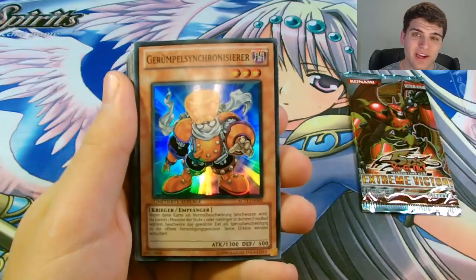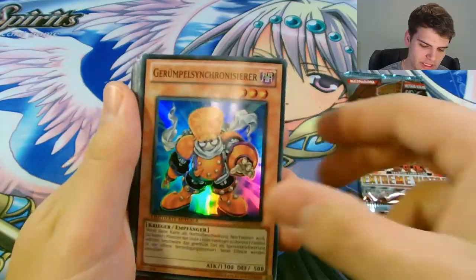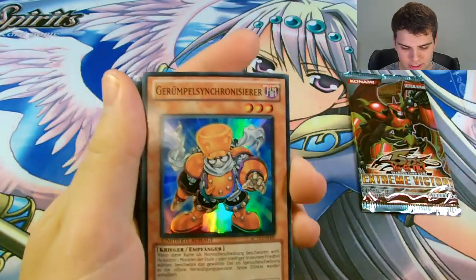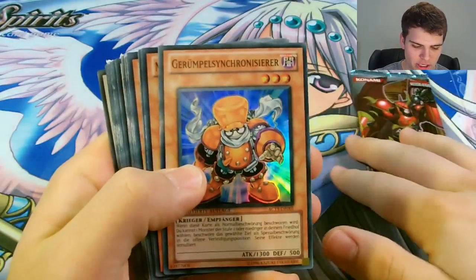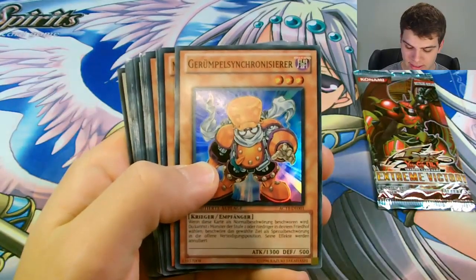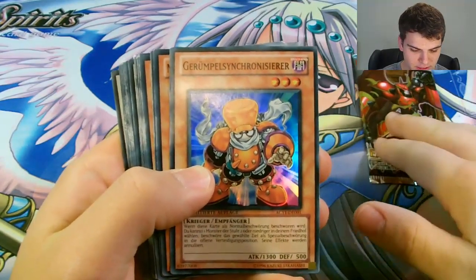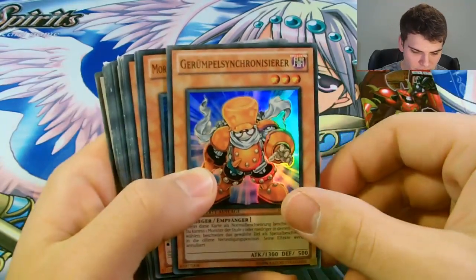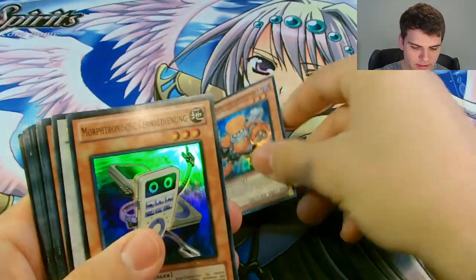Like I thought, a lot of the cards are damaged but what can you do? I put them in set order so we'll just go through it. First one is Super Rare Junk Synchron. So there's 16 Super Rares, 7 Ultras, and 1 Secret. Let's do this. And you also get the Extreme Victory Booster Pack. Alright, so you have Junk Synchron, Super Rare.